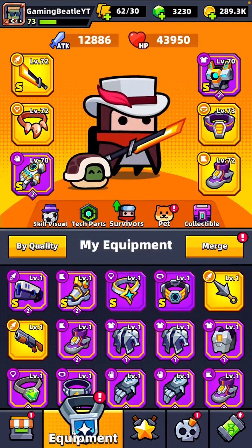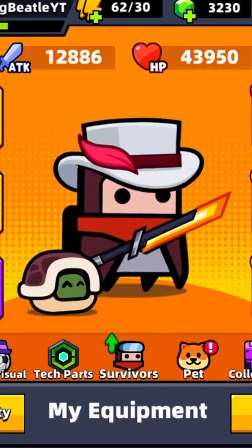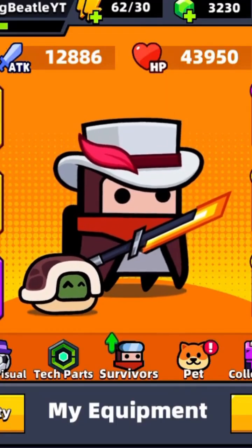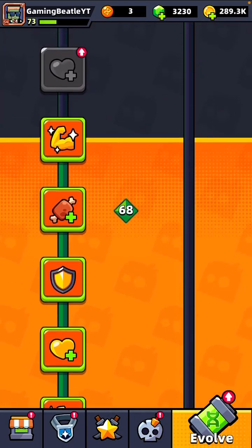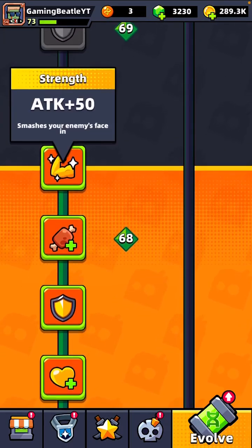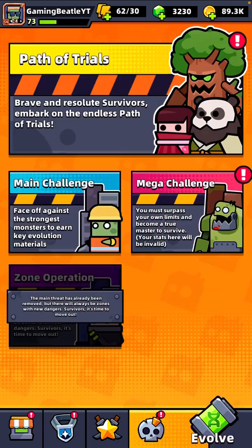Just before we jump into that, I'll give you a quick view of who my character is. Here he is. We are using the Light Chaser, level 72. We've got 12,886 attack, nearly 44,000 health. On the level ups here, we are level 69. Might actually be able to get this next one — HP another plus 500, why not?